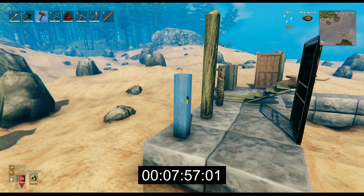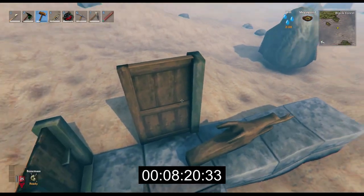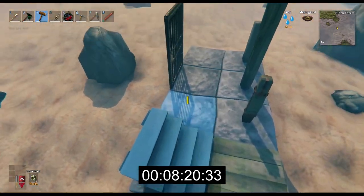Through testing, decay rates appear uniform for both rain and submerged building parts, so I tested this with submerged parts to illustrate, and the process takes approximately 8 minutes 20 seconds in total. Note that the structural integrity remains the same, and only the remaining durability of the parts is affected.